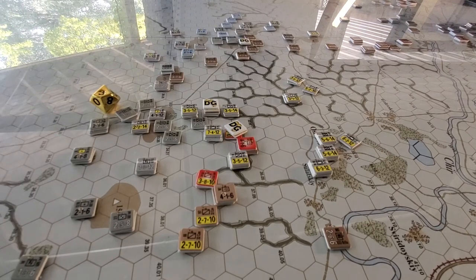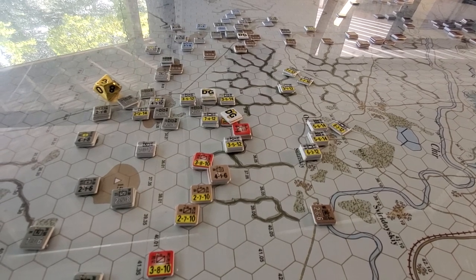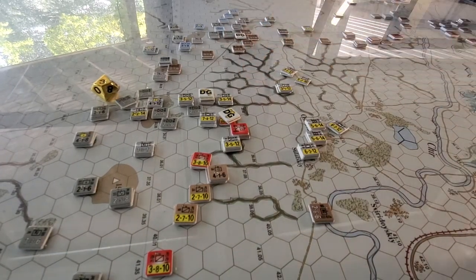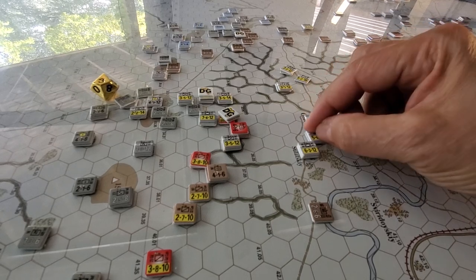More importantly, it's blown a hole — about eight to ten hexes wide, which is a couple of kilometers. And despite this crappy terrain, it's just a plus-one shift across each one of those hexes.